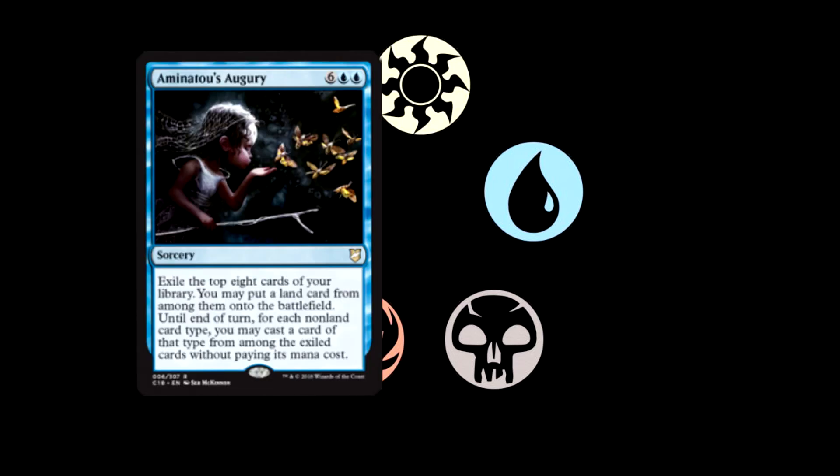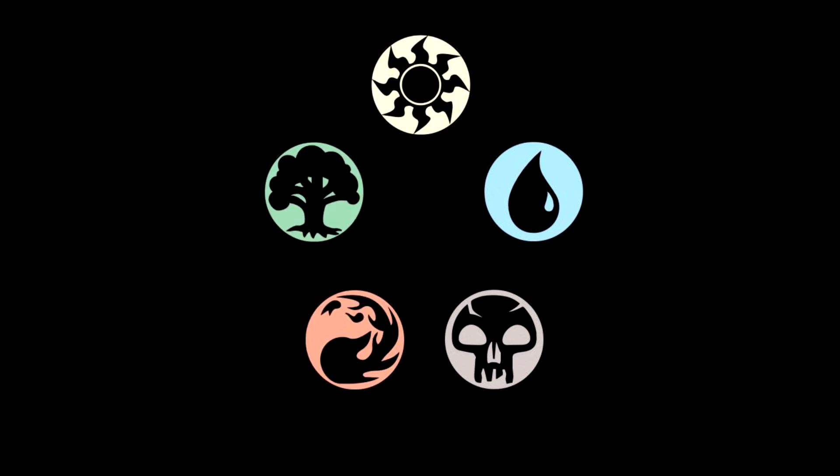Next card is Aminatou's Augury — six and double blue for a sorcery. Exile the top eight cards of your library. You may put a land card from among them onto the battlefield. Until end of turn, for each non-land card type, you may cast a card of that type from among the exiled cards without paying its mana cost. At eight mana it's very expensive, but so you could cast basically one of each card type — artifact, creature, enchantment, aura, etc. — from among the exiled cards. Another late-game, potentially blowout card. The art on it is pretty cool too.